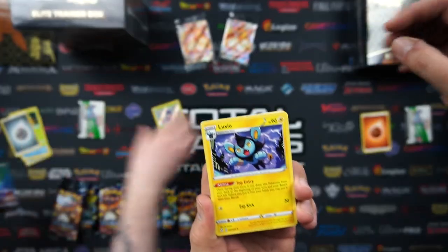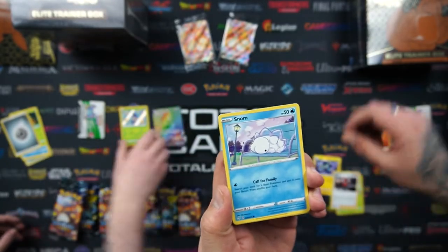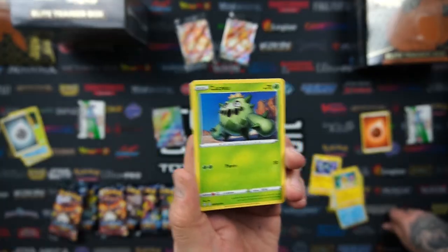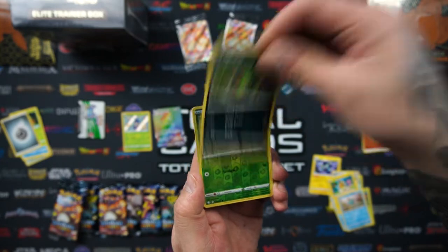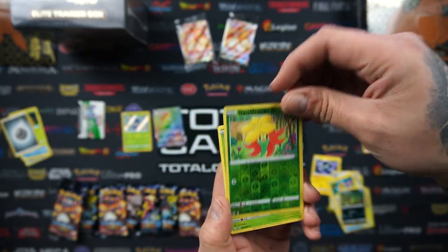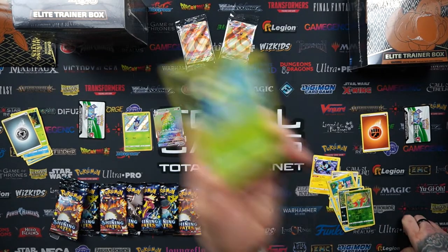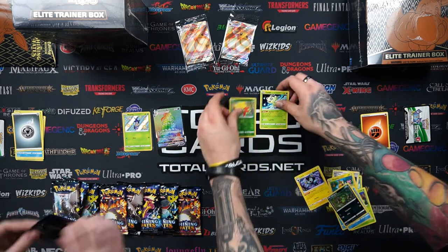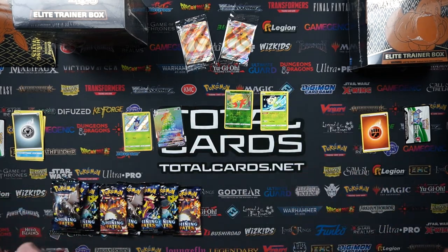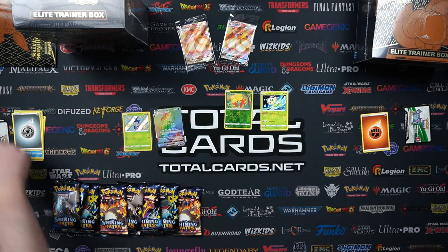In my pack we have Luxio, Tropius, Ball Guy — a Ball Guy! We've got Snom, Morpeko, and the alternative art Boss's Orders is in this set which we'd like to see. We've got Cacnea, Chewtle, Spinarak. The reverse was a Gossifleur, and my rare was Celebi — it's not even a holo. It is a really nice artwork for a Celebi though. Celebi's been getting a lot more love than it used to in recent years. That ability is pretty cool — Leaf Step and Woodfall. Not as cool as your pack, but still. Definitely cannot complain when you get two amazing cards from the same pack.